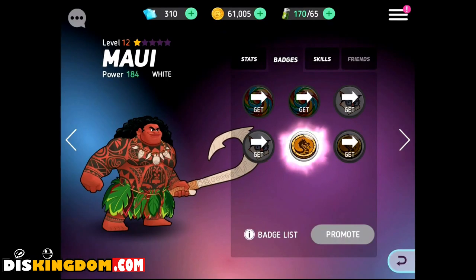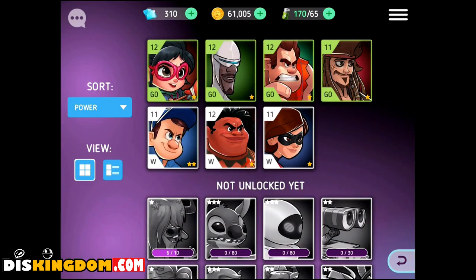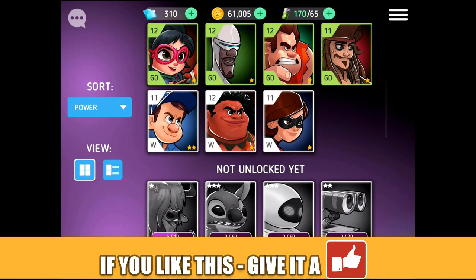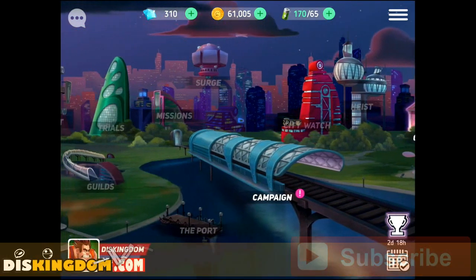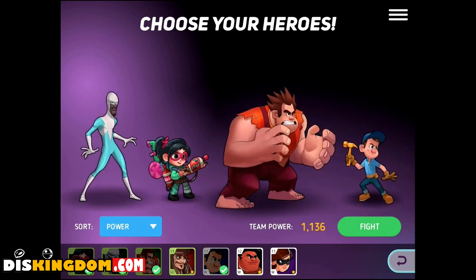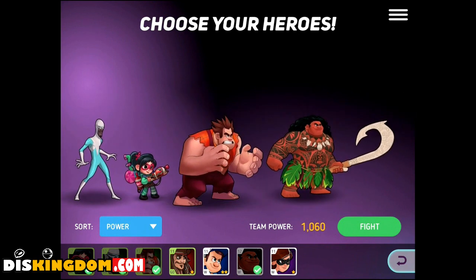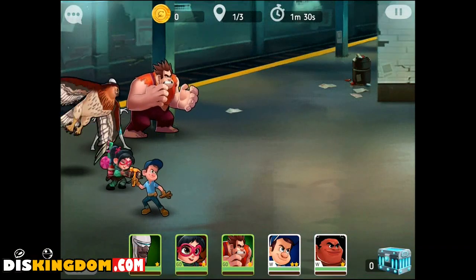Let's equip some items on him and get some skills. I can't unlock any of that at the minute. What I might actually do is bring him into the team on the next one because I just want to see what he looks like. Let's jump back into the campaign. We're going to start on chapter 2 — three different enemies and we'll use six characters. I'm going to take Captain Jack out and put Maui in, swap those two around, and bring Fix-It Felix Jr. in because he seems to heal them up quite well.